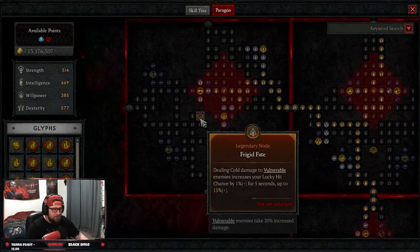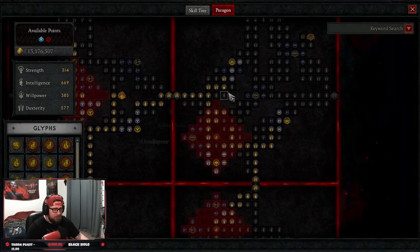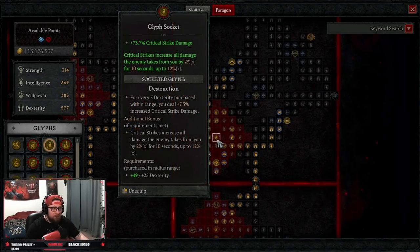For our fifth board, we're grabbing Burning Instinct — not taking the legendary node, but Safeguard for damage reduction and armor. If you're not feeling too squishy, you can take those points out and put them somewhere else, like Fidget Fate for more lucky hit chance. Our glyph of choice here is Destruction — this is huge for the Sorcerer post-patch because critical strike damage now affects all skills, not just core skills. Make sure to get this one.